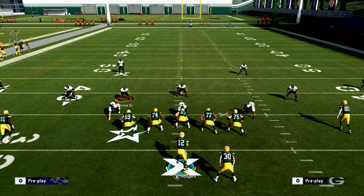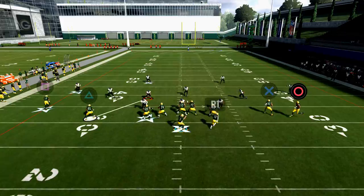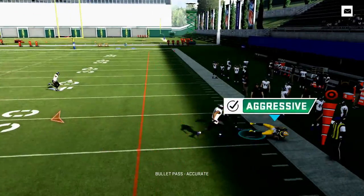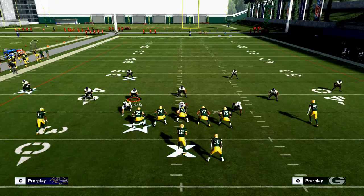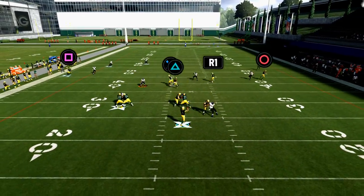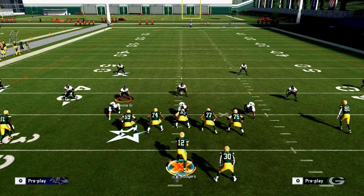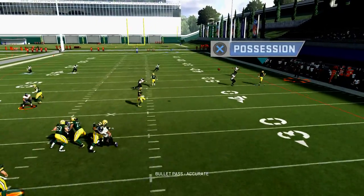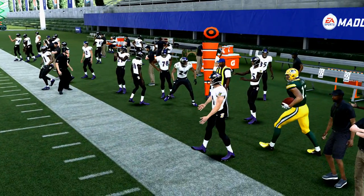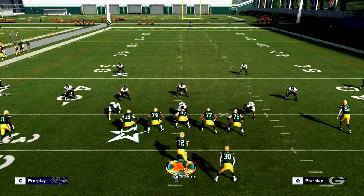Tip number two: practice with head-to-head teams. The first Madden tournament every year is the Madden Classic, and it's played on head-to-head teams. It doesn't make sense to practice with your MUT team when you're ultimately going to play with your regs team. The game plays differently on regs because you don't have 99 overalls everywhere — zones and man coverage play a little differently.